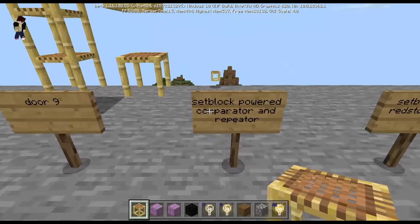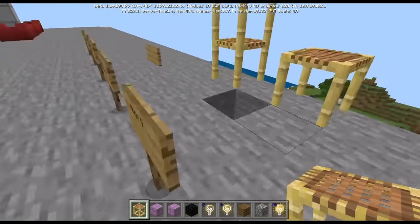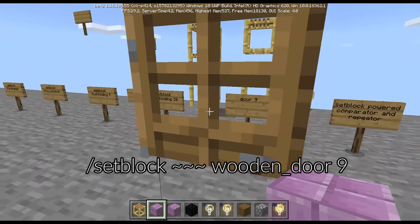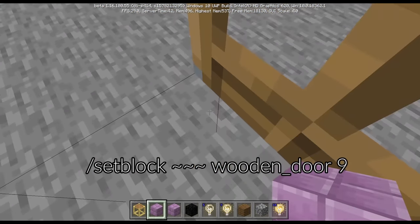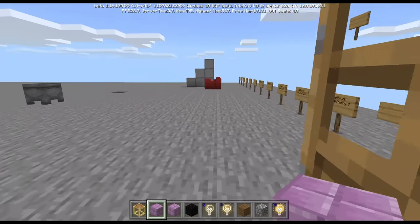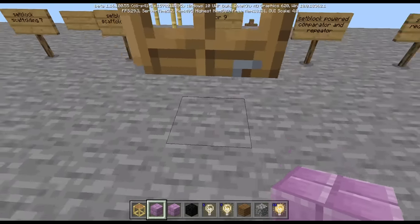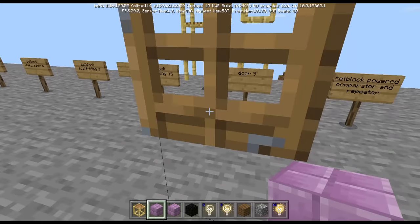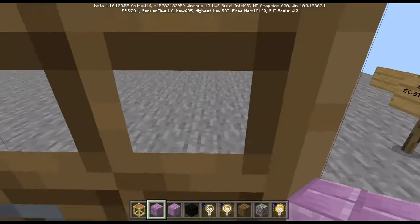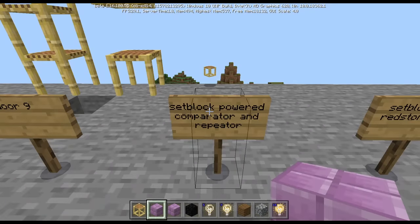The next one is door data value 9 — a weird door block. When it faces one way, both sides are blocked and you cannot pass through. When flipped to the other position, one side opens but the other remains blocked. It's just a weird door block.